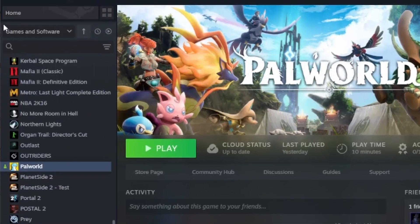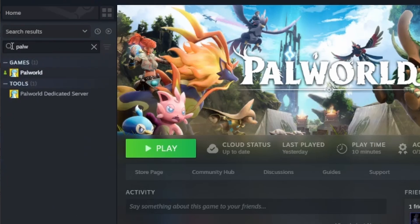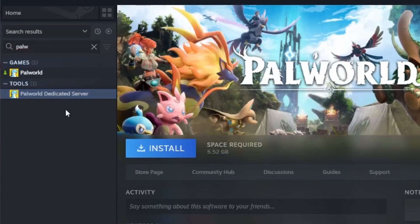First things first, obviously you need the game, but if you have the game, you should be able to go to Steam. Go to the search and type in Palworld. What you're going to find is the Palworld dedicated server. You're going to need to install that.